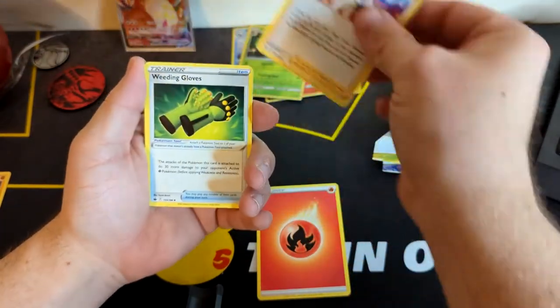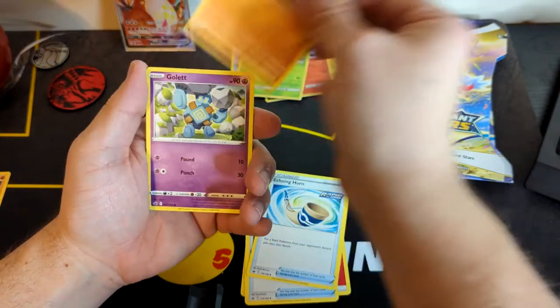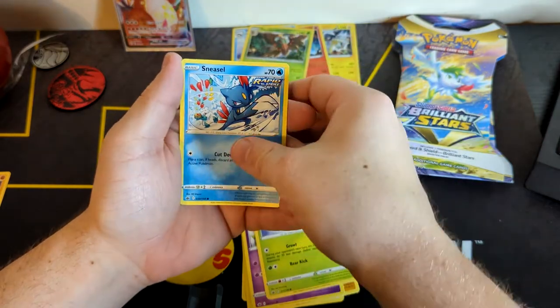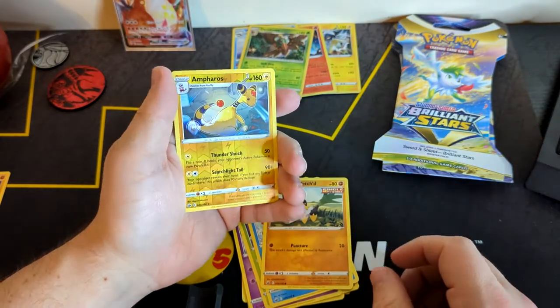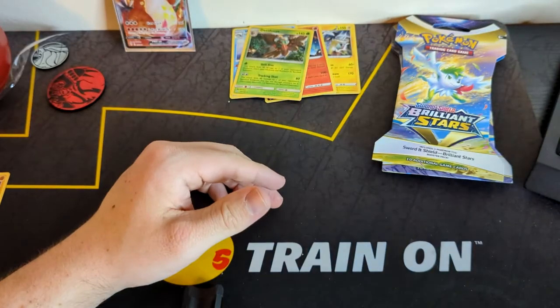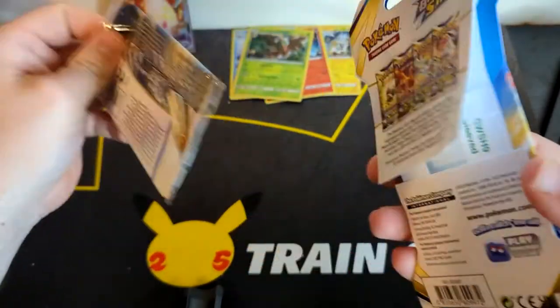Weeding Gloves, Echoing Horn, Diglett, Golett, Deerling, a Sneasel, a Galarian Farfetch'd, an Ampharos, and a Spiritomb. Neither of those Chilling Reigns had anything. Down to our last two Brilliant Stars.